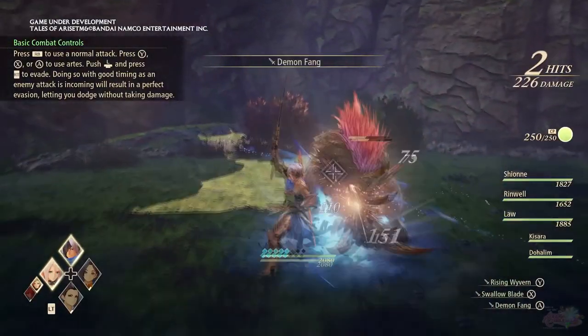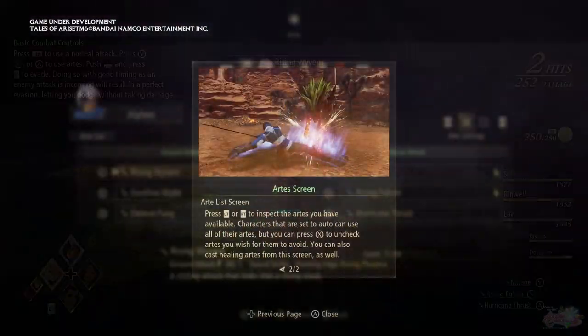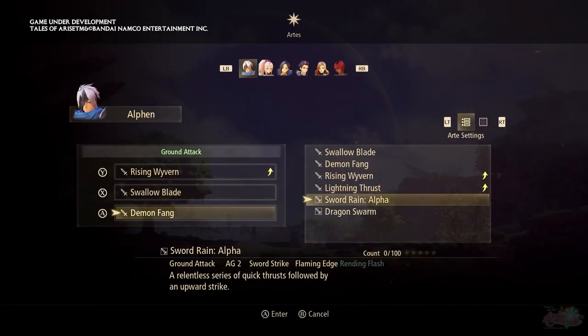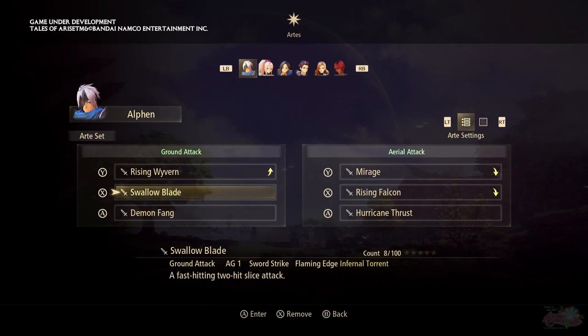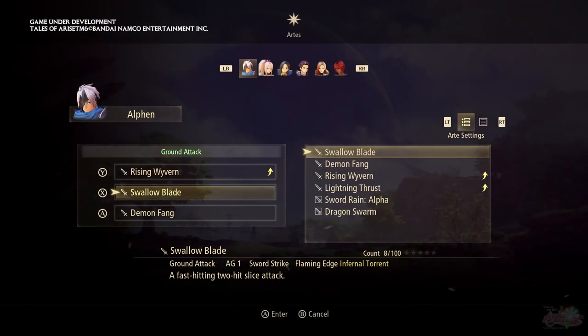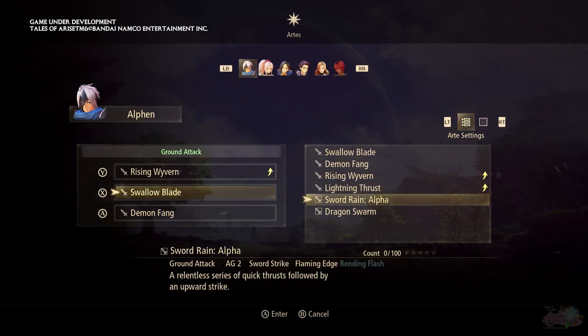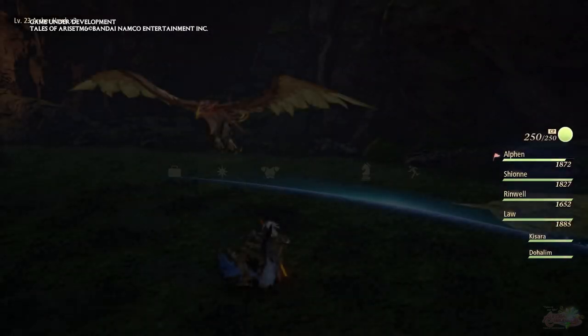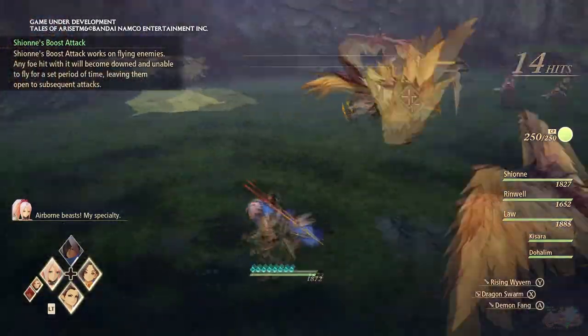There's also Overlimit and Mystic Arts. Instead of pressing one art button plus a directional button to alternate between attacks, 3 out of the 4 buttons — the last one is for jumping — are linked to 6 set arts: 3 ground and 3 aerial. In the arts menu, there's an indicator of whether an art will be taking you up or down, not leaving it entirely up to chance to be airbound or not.